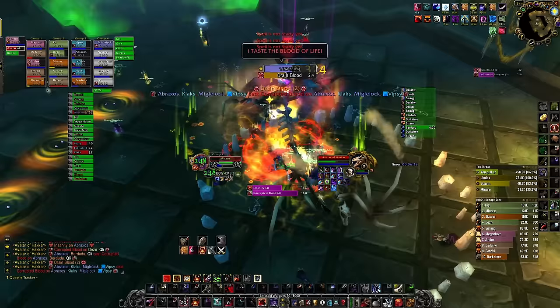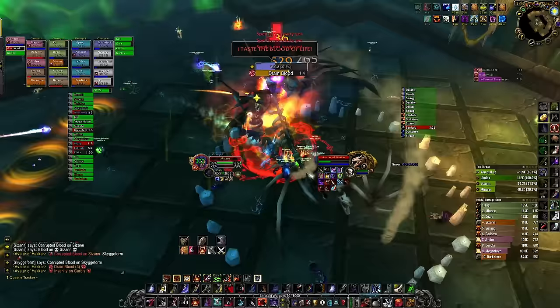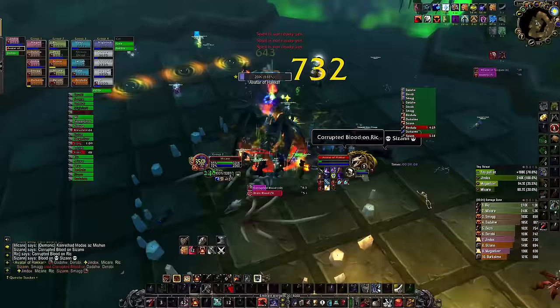For Hakkar, pretty simple boss. If you get the blood, simply go out of the raid 10 yards behind the tank and wait for Hakkar to drain blood before going back with the melee. We didn't know the strat on this boss and we wiped, which is why we don't have world buffs for it. In the end, don't bother going out — just nuke the boss.